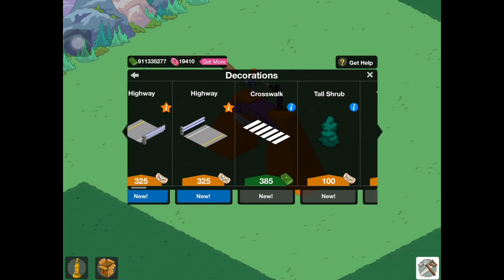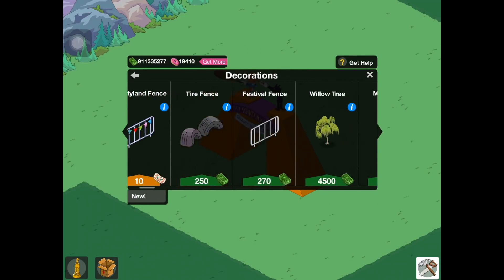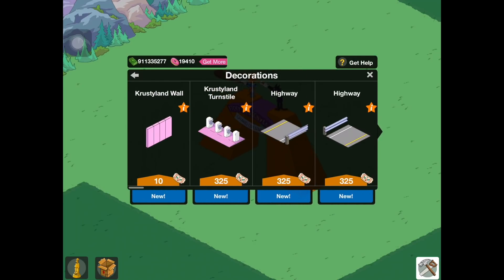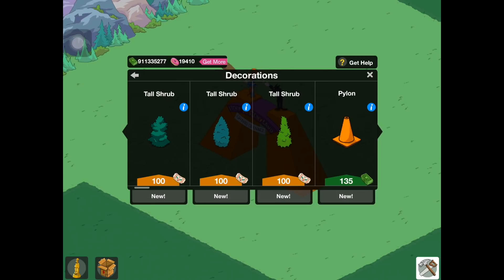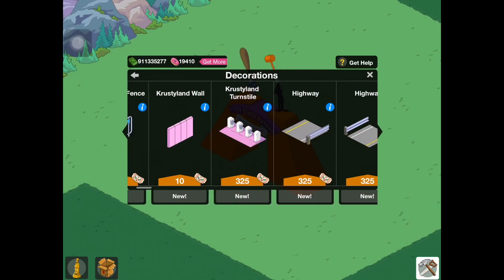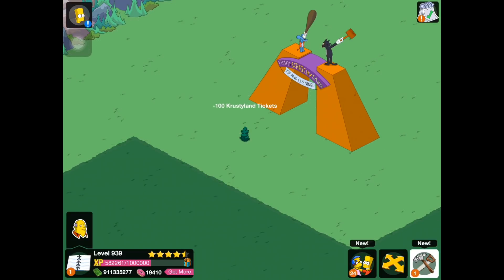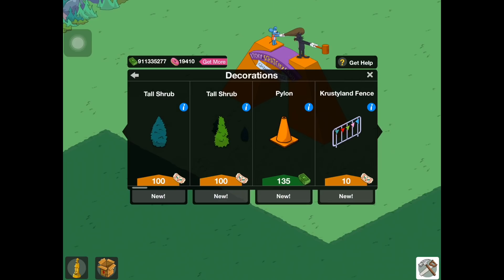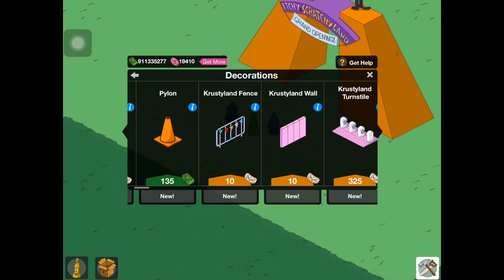So we have some new items available in the store. These are available for purchase with tickets for some reason. So we have the Krustyland wall, Krustyland turnstile, highway pieces, crosswalk — which we already showed off in the last video — tall shrub, tall shrub, and tall shrub. So this is tall shrub number one, tall shrub number two, tall shrub number three. Pretty nice little decorating bushes.